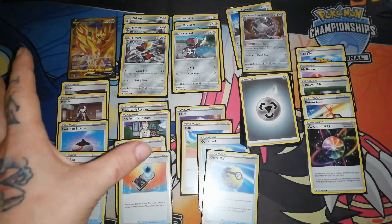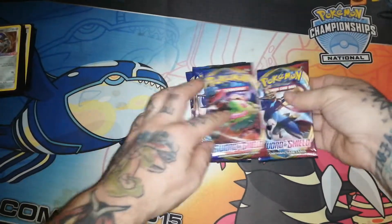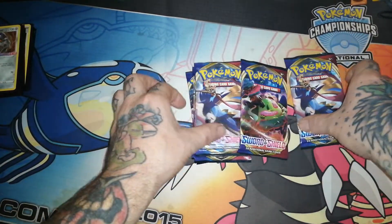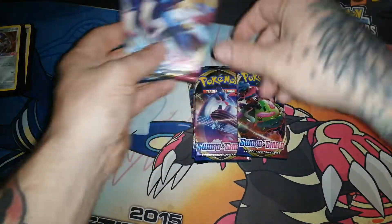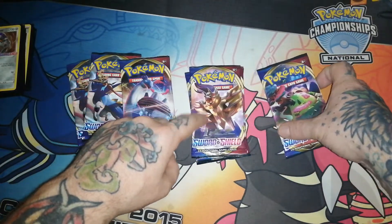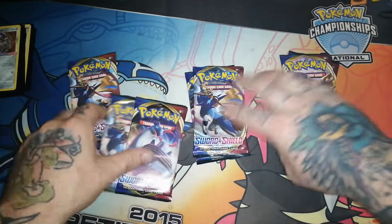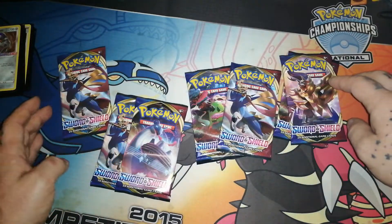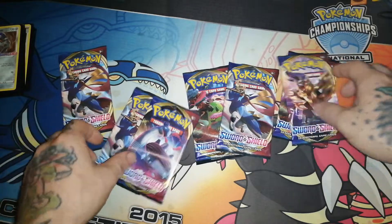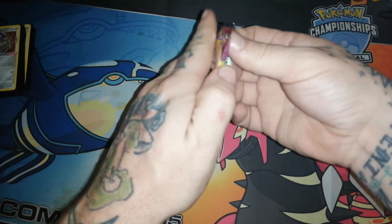I'll go ahead and stack all this back up real quick and then we'll get into opening the packs. So here we go - opening up the Sword and Shield packs. We got a Zacian V, Lapras V-Max, Zamazenta, and Snorlax - all four artworks. We have three of the Zacian, so anyways we'll get right into opening these guys up and see what we can pull.